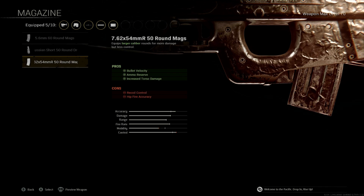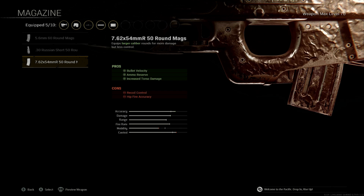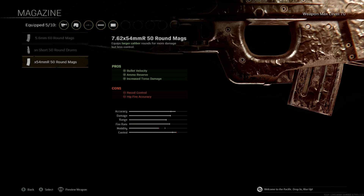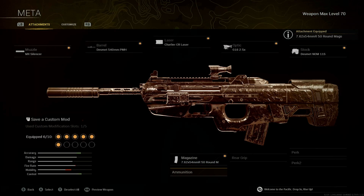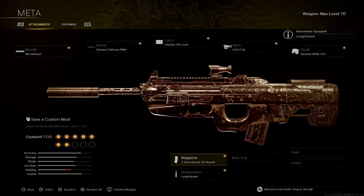With the 50-round mag you get increased torso damage, bullet velocity, and more rounds — it's the last one in the list, so make sure you pop that on. For the ammunition, we always want to use Lengthened; we need that bullet velocity in Warzone.